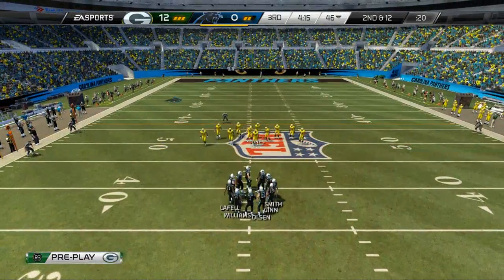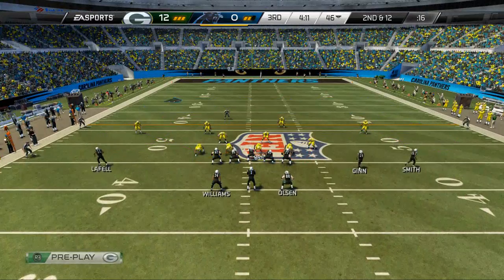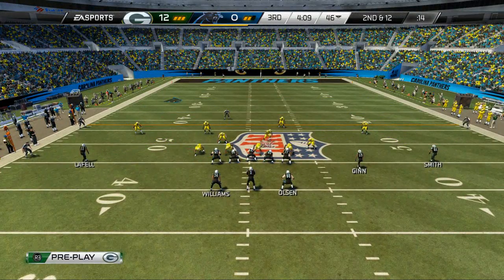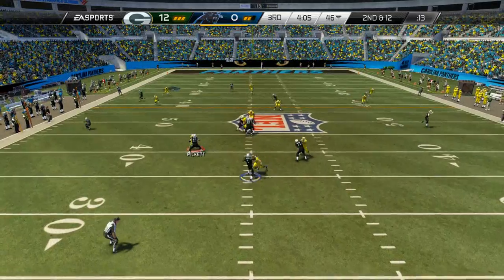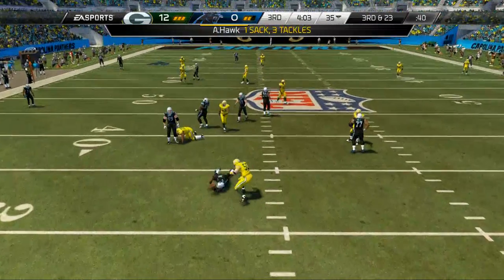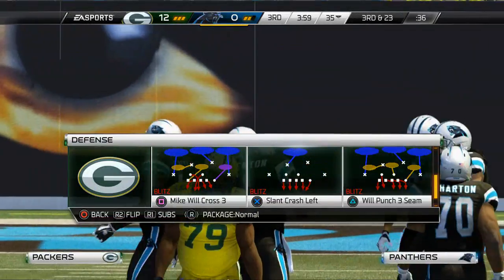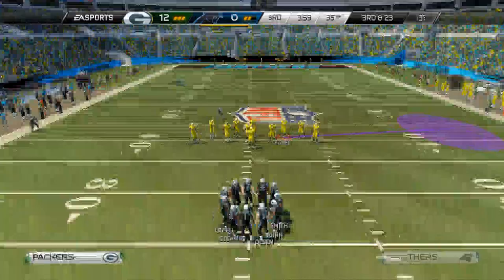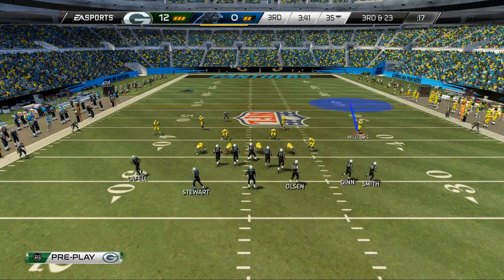Now we go to a three wide receiver set. We come out in our cover three buzz and we immediately audible because we see that he's strong right, so we're going to run our under sham shark. He's had pretty good problems with the under sham shark as we've been going through here, and now we're in a good situation defensively — we can run our mic will cross three and get a nice stop.